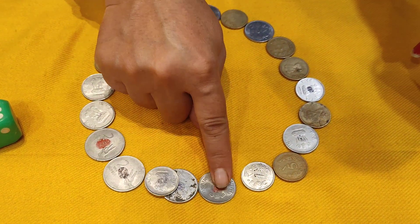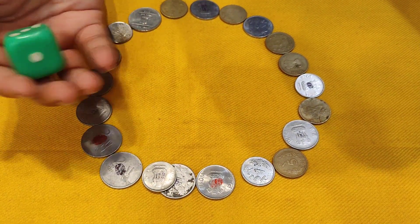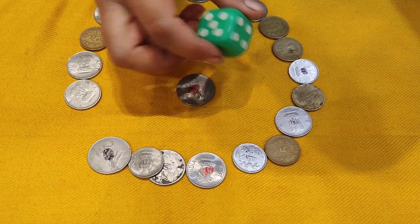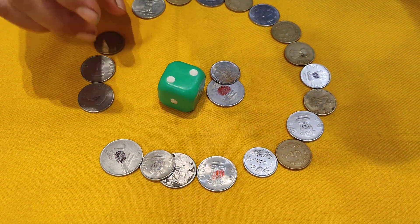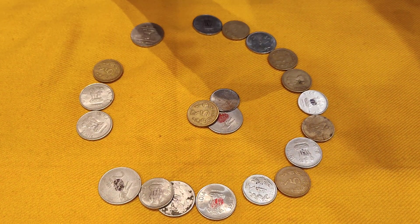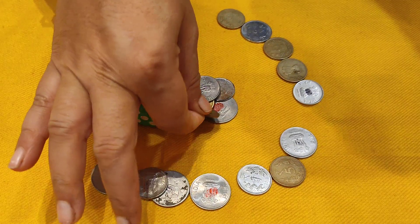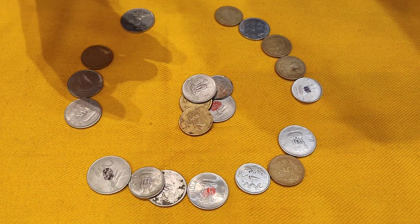The first member starts the game with a dice roll — there is no time limit in this lucky game. The result is 5, so we count 1, 2, 3, 4, 5 and place the coin on number 5. Next roll is 4, so we count and place on number 4. Then a roll of 2 — we place it there. Then a roll of 5, then 6, and again counting from the starting position. We do the dice roll again.